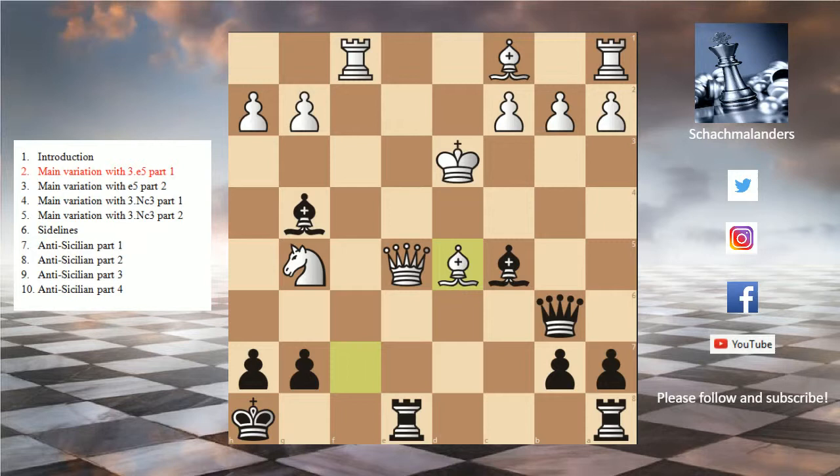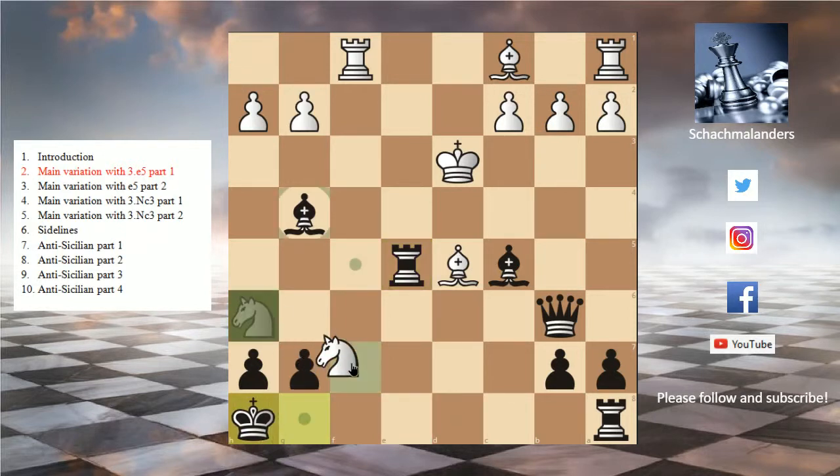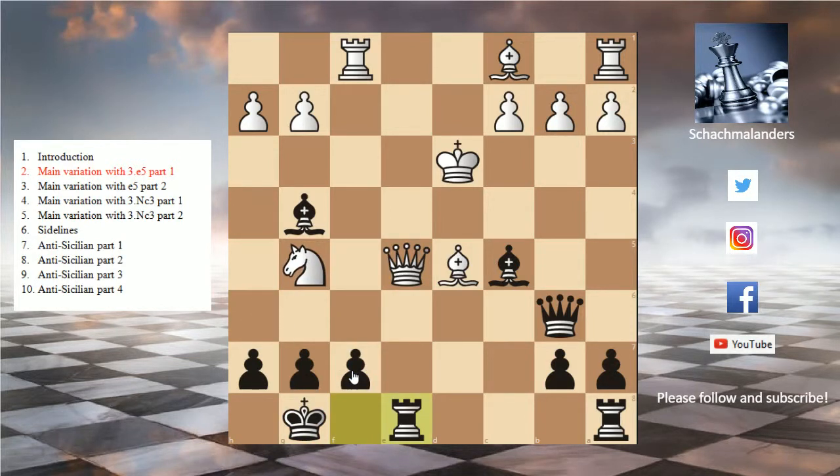With bishop d5, the queens just hang. Let's look at a stronger option for white: knight takes f7. If we take the queen, white has nothing better than repeating moves with knight h6 check, king f8, knight f7, king g8 — so this is just a draw. So king d3 is not really good for white and just leads to equality.